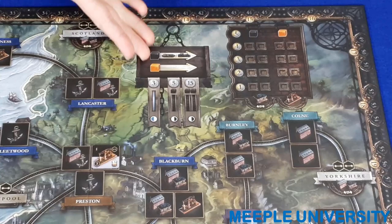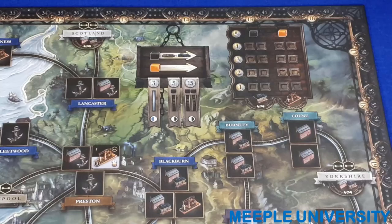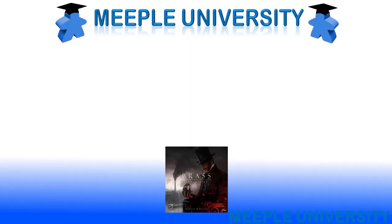The game offers a thematic reason for this difference: iron was used in relatively small quantities and could be moved by horse and cart, but coal was required in industrial quantities and needed a good transportation network.